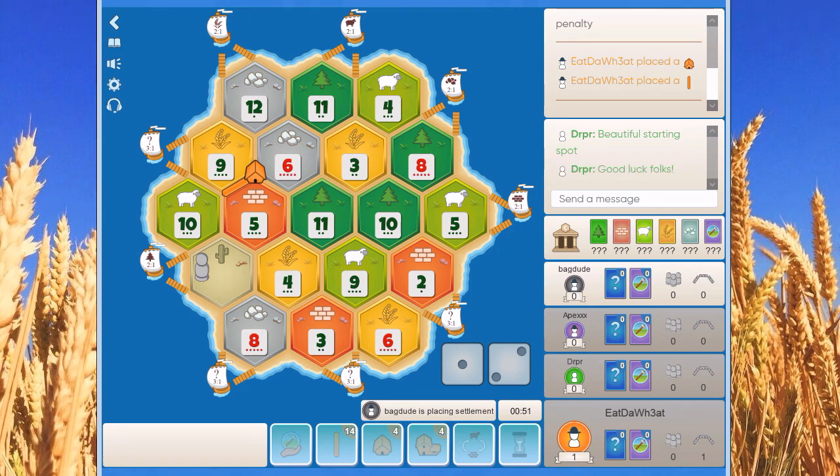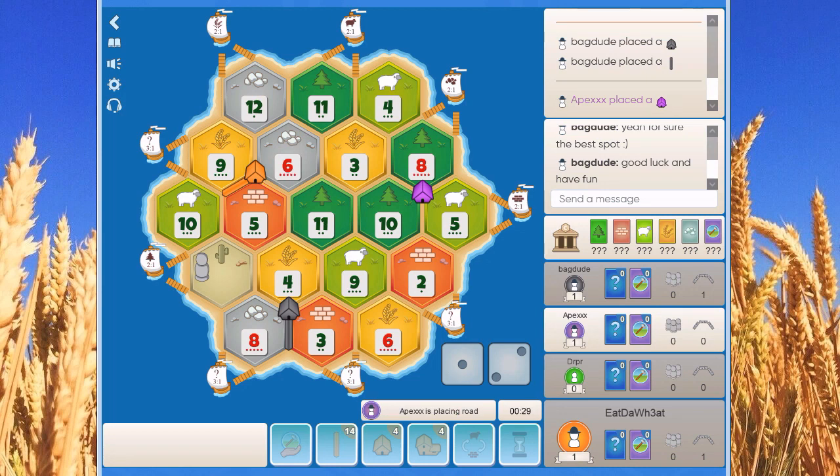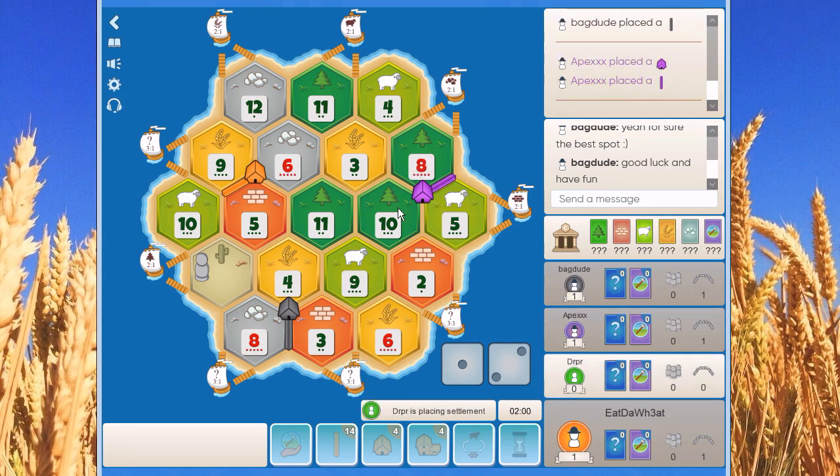That's true. Black picks the 3, 4, 8 — the other good ore spot, pointing down to the ports. These positions are very similar; we just have a bit of a better production. Black says yeah, for sure the best spot. Yeah, that's true, I agree. Purple takes the 5, 8, 10 with the best wood and the good sheep.